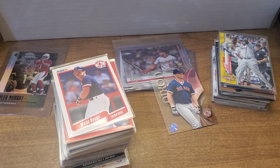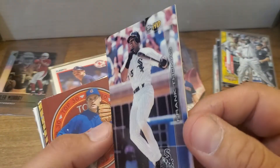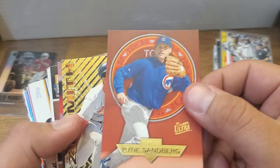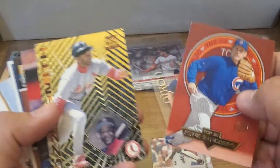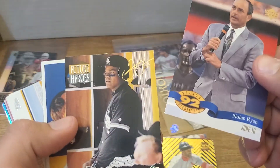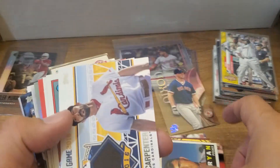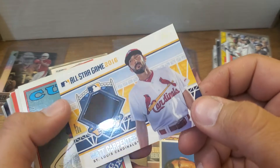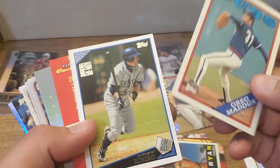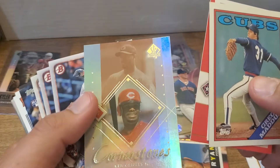Starting off pretty good — this is a Topps HD. I love these cards, they're a little bit thicker and have a plastic coating on them. That's a Frank Thomas, that's a good one. Sandberg — oh man, this might have been a good purchase. Ozzie Smith from Pacific. Nolan Ryan, Frank Thomas. Here's a Matt Carpenter, another relic of some sort. Maddux, Ichiro, A-Rod, Cornerstones, Griffey.